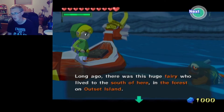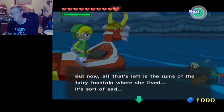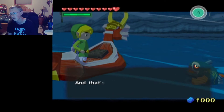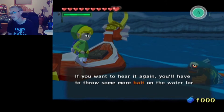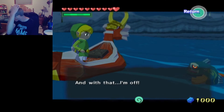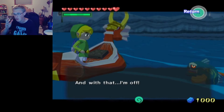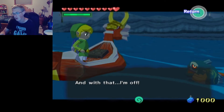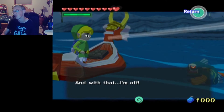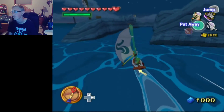Long ago there was a huge fairy who lived to the south in the forest on Outset Island, but now all that's left is the ruins of the fairy fountain where she lived. But there is still a fairy alive and kicking down there. I'm wondering if — because there was that 100-trials kind of thing I did, for the chart on Outset Island — if I get all the way to the bottom, that's kind of what he's referring to. But I don't really want to go back there until I have more hearts, because with my current hearts I don't know if I'm able to handle the situation.